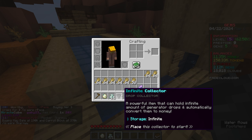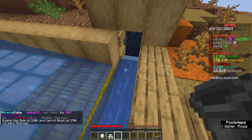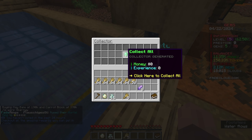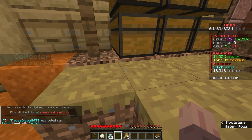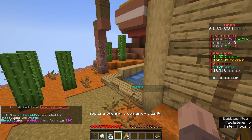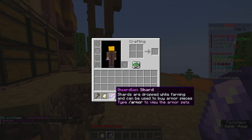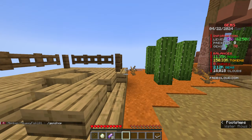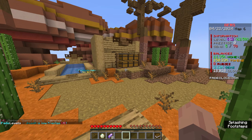I have this special infinite collector. If I throw this down right here, it will infinitely pick up all the drops, and I have infinite storage, so I don't need to use any of the storage system. About the armor - I've already gotten 8 guardian shards just from farming for only a few seconds. So that's sweet.